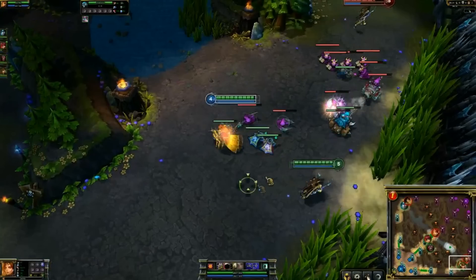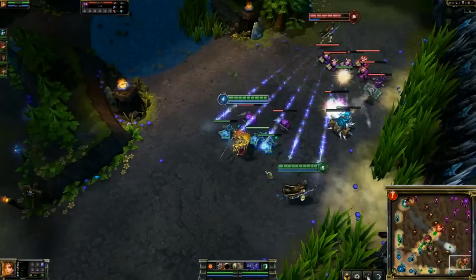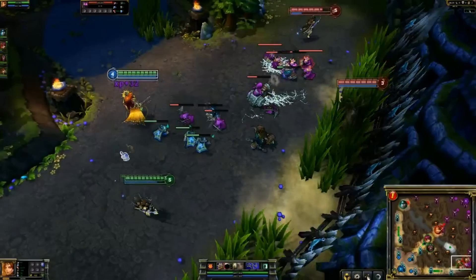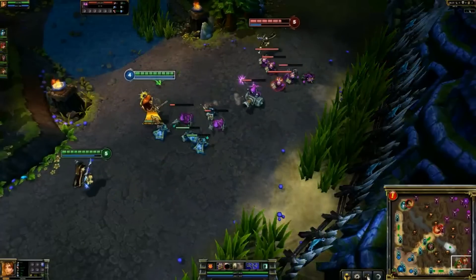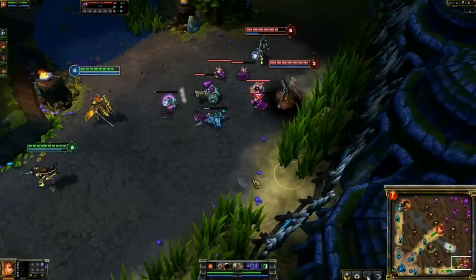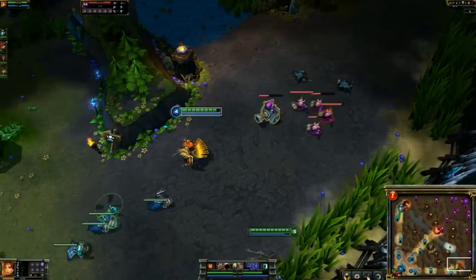Not quite AP Zyra status because she has more than just two spells, but some AoE damage coming out from that. The third skill is that skillshot I've been using, where it basically links me to the last champion hit. There are a lot of minions right now so I can't really go aggressively.